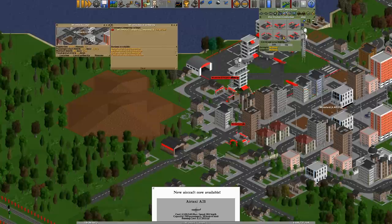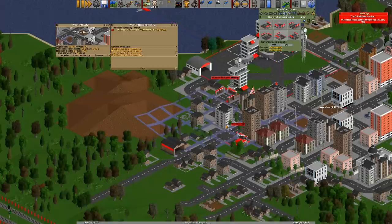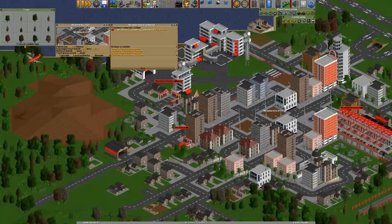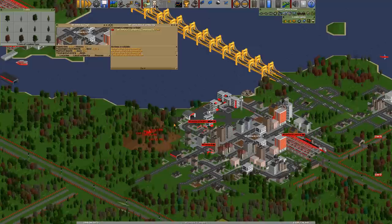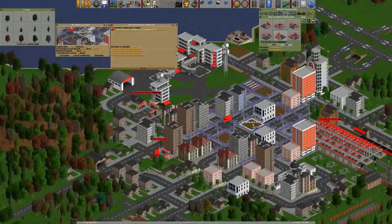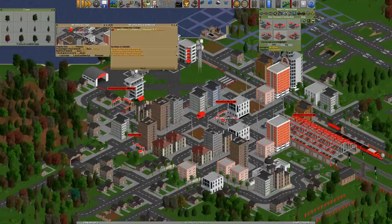Once you get down to that sort of level, the town won't even allow you to put a new station in the city — it says the local authority refuses to allow this. There's a way around that: you can either wait for your rating to go up by providing a good service with existing stations, or one thing that actually helps is adding trees. You just drag over an area with some trees, and adding trees slowly increases your rating. I've gone from poor all the way up to medium, and with medium I can now put something in that town — like a bus station where I couldn't before.